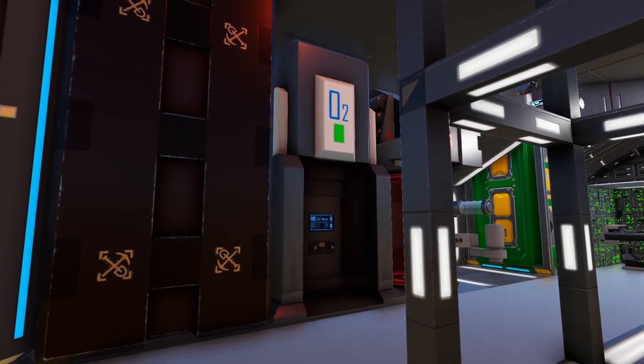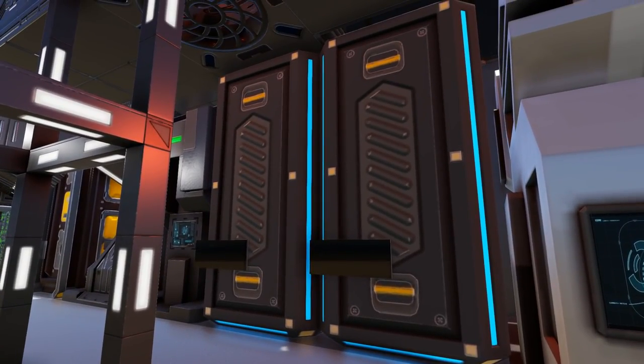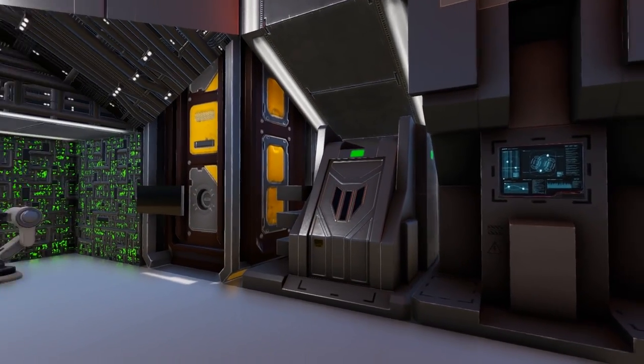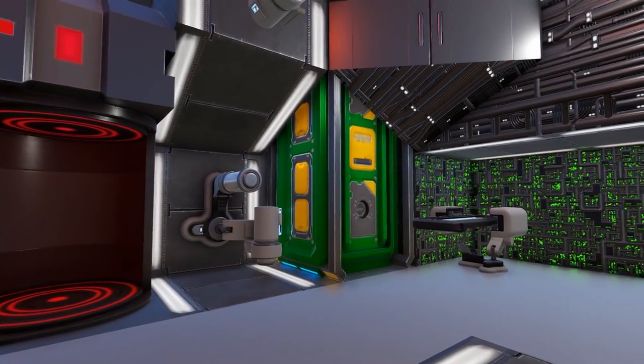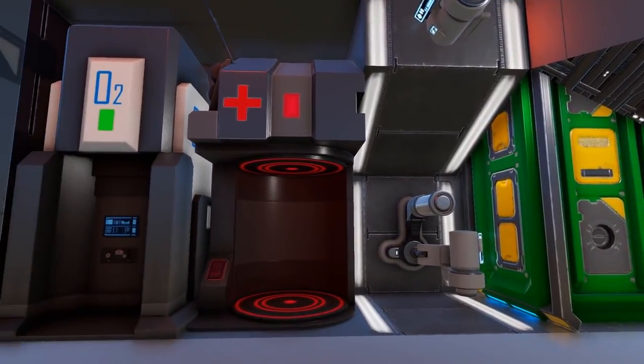To the side here we have our O2 station and a medic station. Over here we have more cargo boxes and LCD screens as well as a repair station, an armor locker, another cargo box with an LCD screen, 2 of our medical scanners, a cargo box with no LCD screen, and 2 more medical scanners on the ceiling and wall right here.